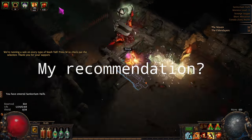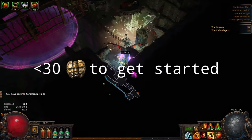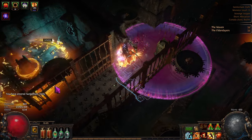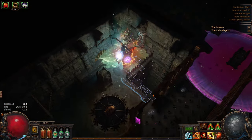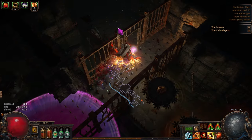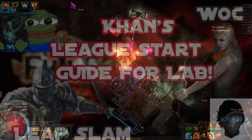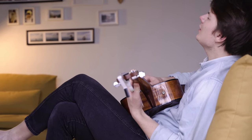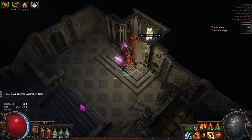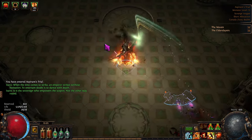My recommendation: if you're looking to start a new character for the purpose of farming lab, then you can't go wrong with this super budget Ancestral Warchief Champion build I mentioned. It averages 5-7 minute lab runs even on days with bad layouts, and I've got a quick 2-minute build video for it right up here. If you already have a decent chunk of currency saved up and really want to push your lab running to the limit, then consider one of Mr. Khan's builds — you'll find the link to his video in the description below.